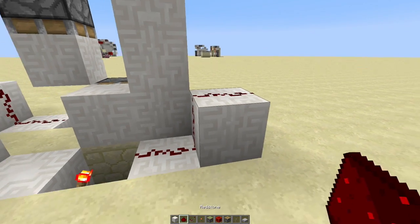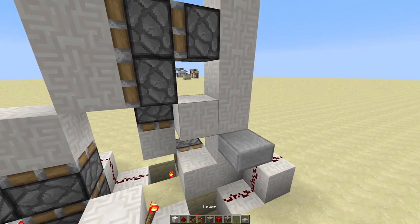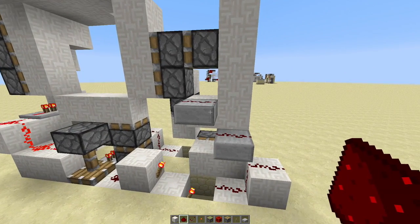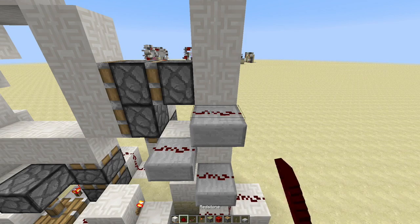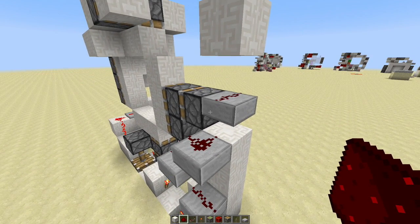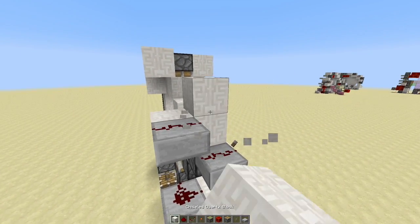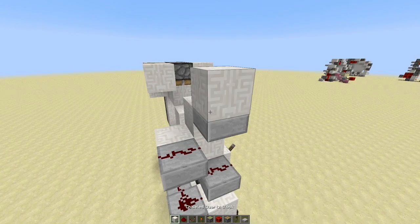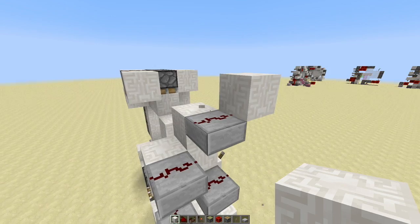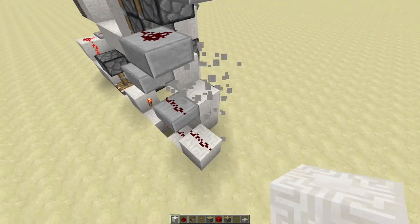From this piece of redstone here we're going to lead this over and up into a half slab, up into another half slab right there — so up one, over there, then over two to the left. That's going to lead over itself up there, and then back over behind that piston right there. It's going to go up one more time right there, and then lead back over itself right there. Finally this piece of redstone is just going to lead into a block right there. Then we can go in here and delete our tower.